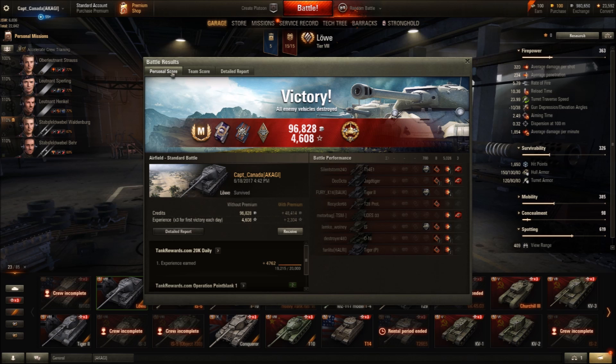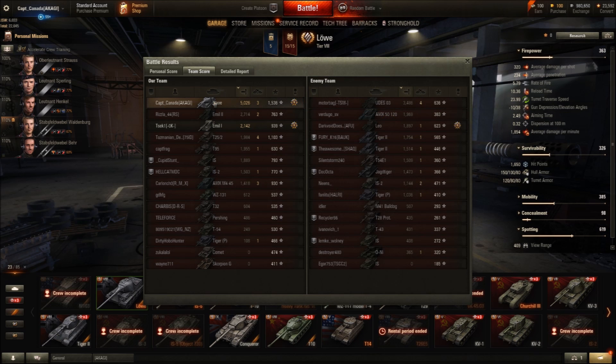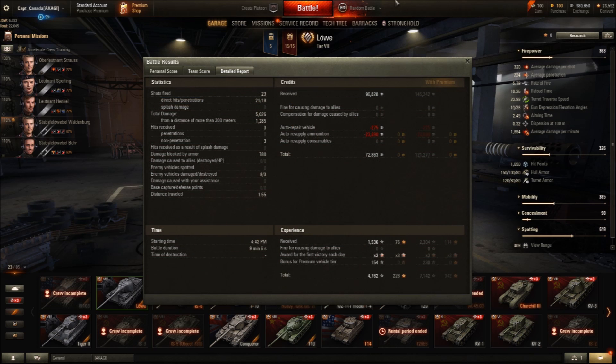Taking a look at the battle results screen, you can see it's a mastery game and high caliber. On the next screen I made 96,000 credits for this game — pretty sweet, and it was a times 3 XP day. 4,608 experience earned. You can see I blocked two shots — one from the T-54E1 and one from the IS-2, for 800 blocked. Our tier 9 did 2,700 and the other guy did 2,100. Not a bad game — good profit, 72,000 credits for a non-premium account.